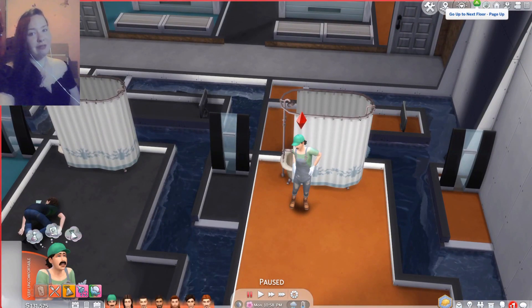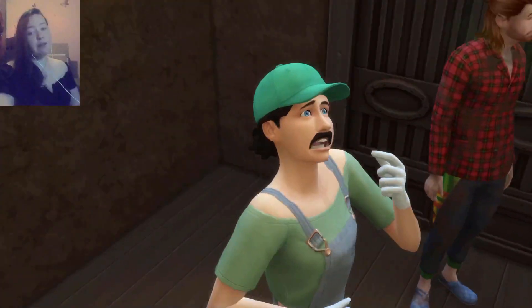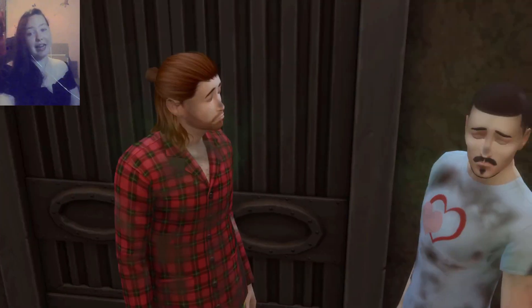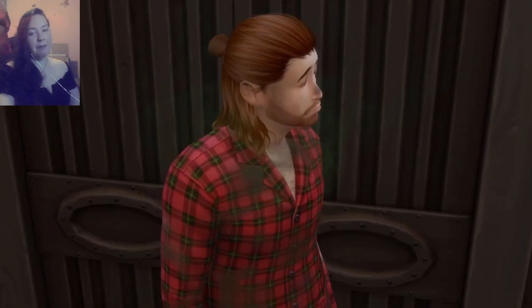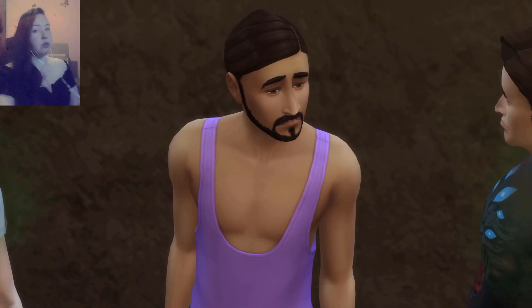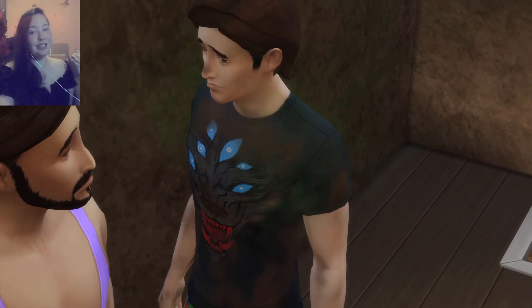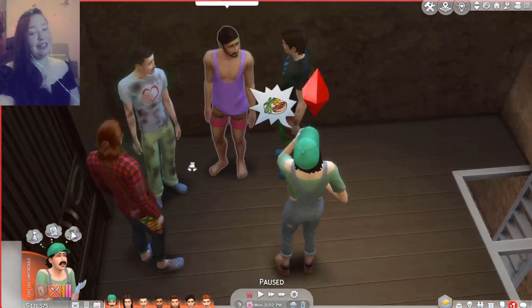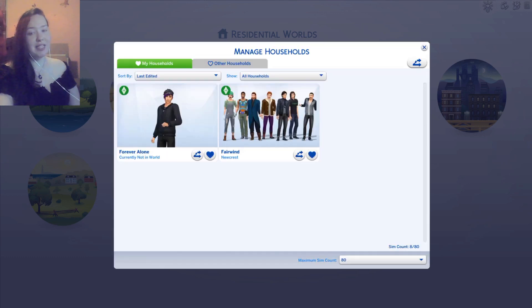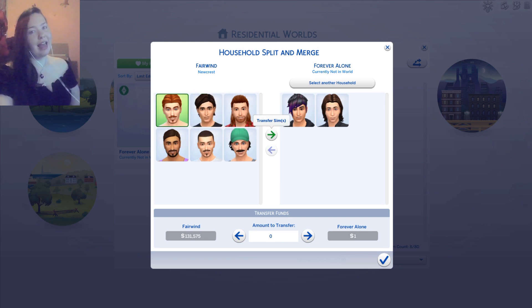Luigi has gone through to the next round, which sadly means we have two more sims eliminated. First person to be eliminated: Flynn Fairwind. Unfortunately this pirate could not stand the salty seas and kept getting out of the swimming pool - his repair skills were real tardy. Rip, who almost passed out in the shower, had to step out for a second. Luigi is floaty and moves to the next round. These are our final five contestants and a lot of them are dressed in the wrong outfits, which I will fix in the next episode.